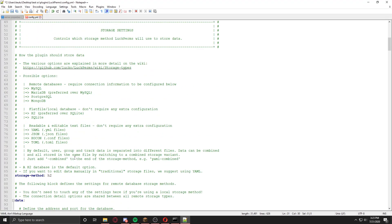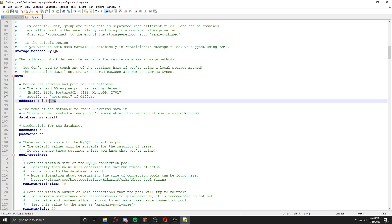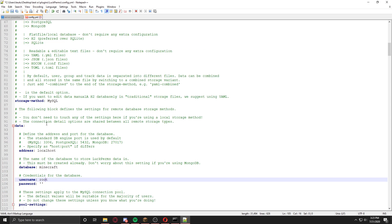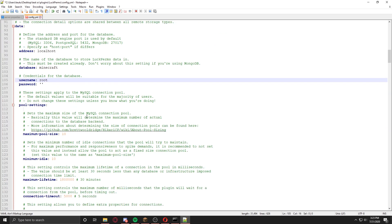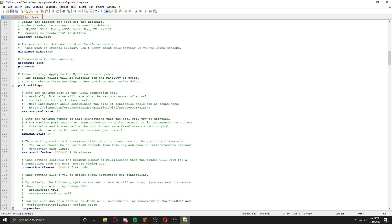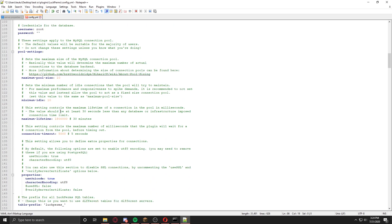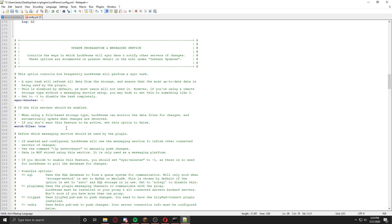If you scroll down you will get to the data storage section. Here you have to choose whether you want to use a database or not. If you put 'h2' you will not use a database. But if you want to use one, just type 'mysql' and put your address, database name, username, and everything. Elixirnode will provide you with a MySQL database for free that comes with the hosting. For now I'll keep it to h2. Databases are important if you want to use a BungeeCord server, and we recommend setting up the database from the start if you plan to grow your network.